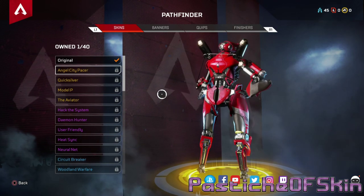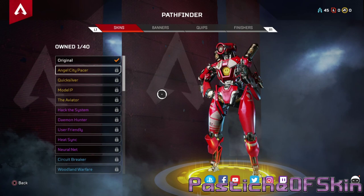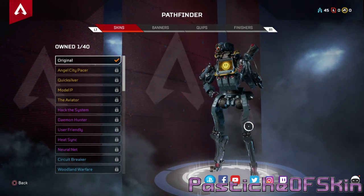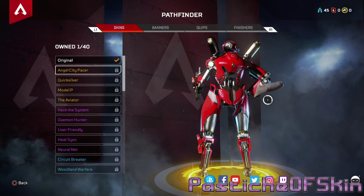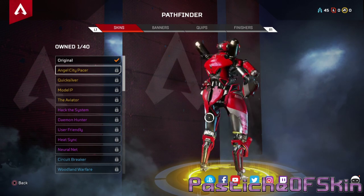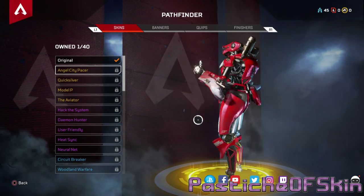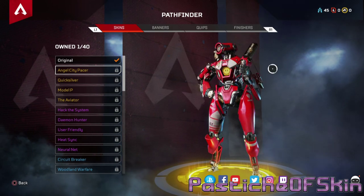Visually this looks like the most different design type compared to the default — it literally is a different frame model. The base model has no extra parts, and then the legendary one is like 'let's armor the heck out of this.' It looks like one of the vehicles out of Rigs, like one of the mech suits you can ride around in. I'm on board with it. It's a bright shiny Ferrari — it's got branding on it. This is the sports model of Pathfinder, so you're going to spot this one zipping across the zipline.